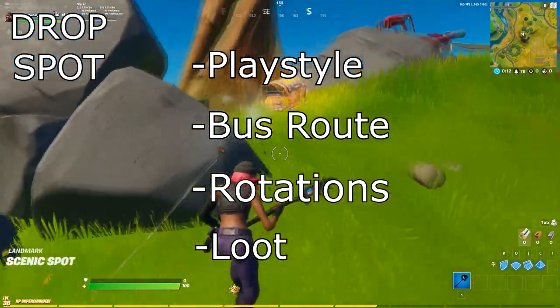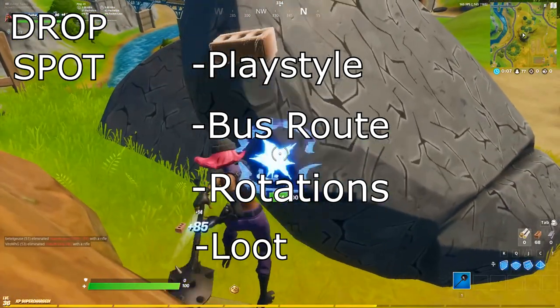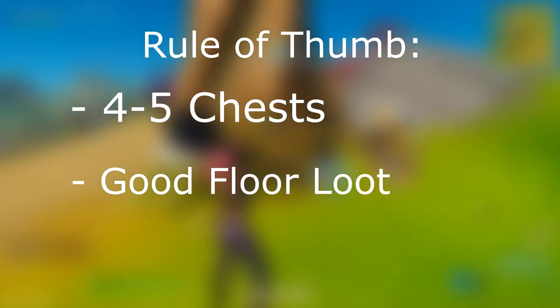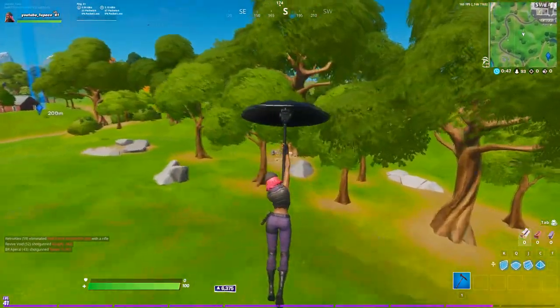Fishing spots, henchman bases, resources, upgrade stations, and chest spawns are all factors you should consider while choosing your drop spot. As a rule of thumb, your drop spots should have around 4-5 chests, a good amount of floor loot spawns, and easily accessible resources. Your drop spot can vary, however, with your loot path.